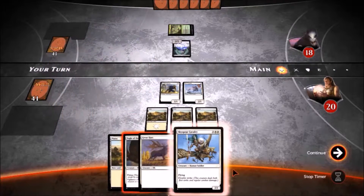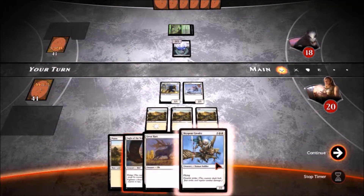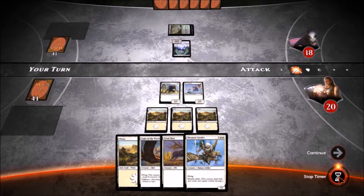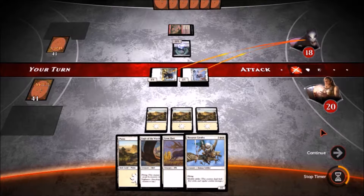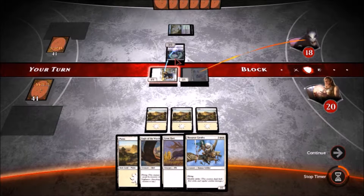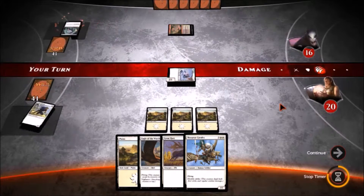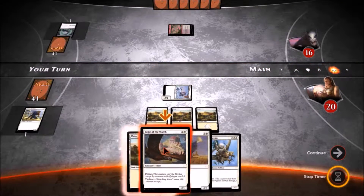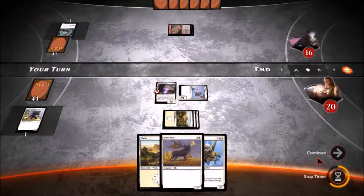We'll play that and we definitely want to get started on this eagle. First we'll attack with these guys. It doesn't matter what he blocks — he'll probably block the three-one. Yep, that's the right call, they'll kill each other but he takes two damage. Then in my second combat phase I'll play this Eagle of the Watch. Now I got a flyer with vigilance.